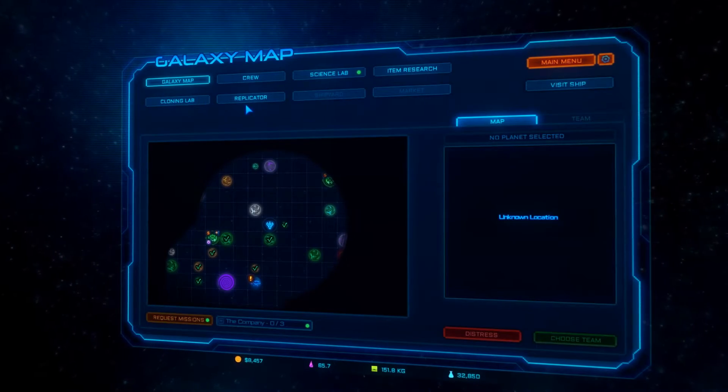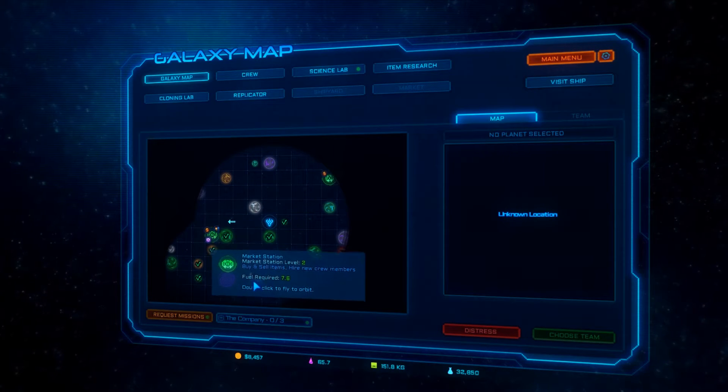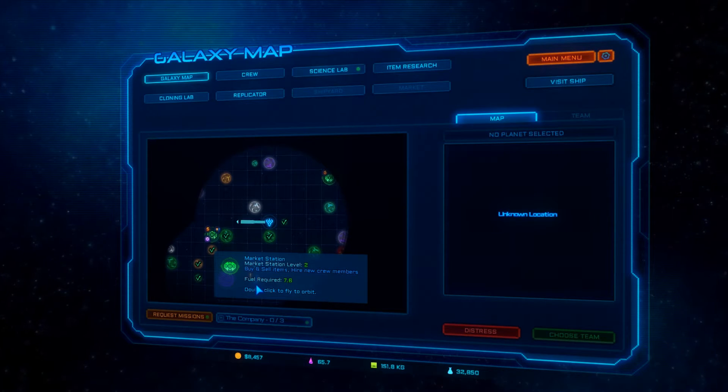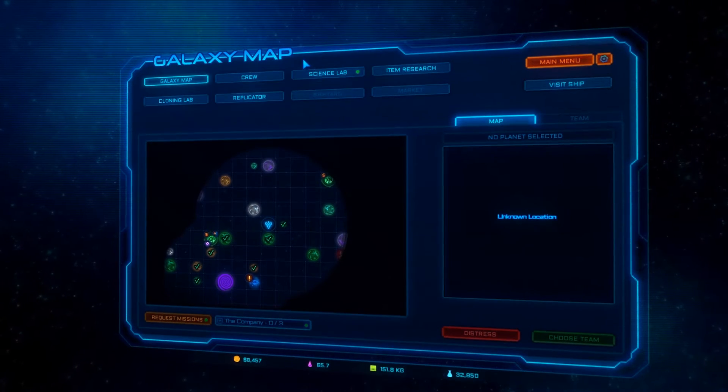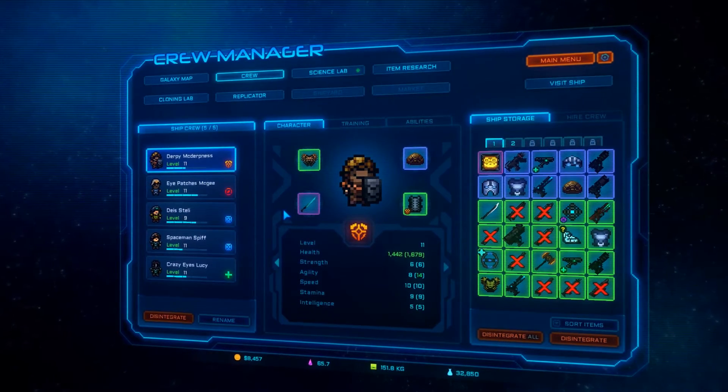We'll go back to the galaxy map and I'll show you what I mean. Over here, you can see the little dollar sign hovering around the planet — there are a couple other signs as well — and this is where a market station is. That is where you can hire more people, more items, all that stuff.